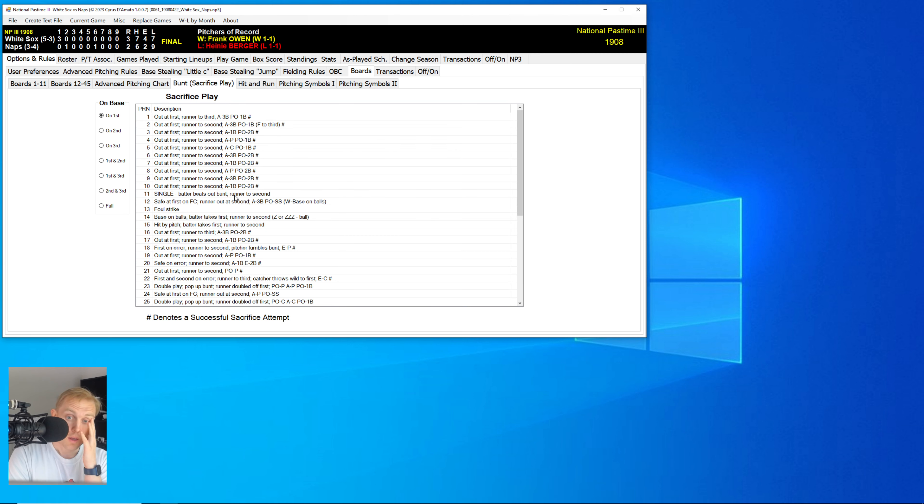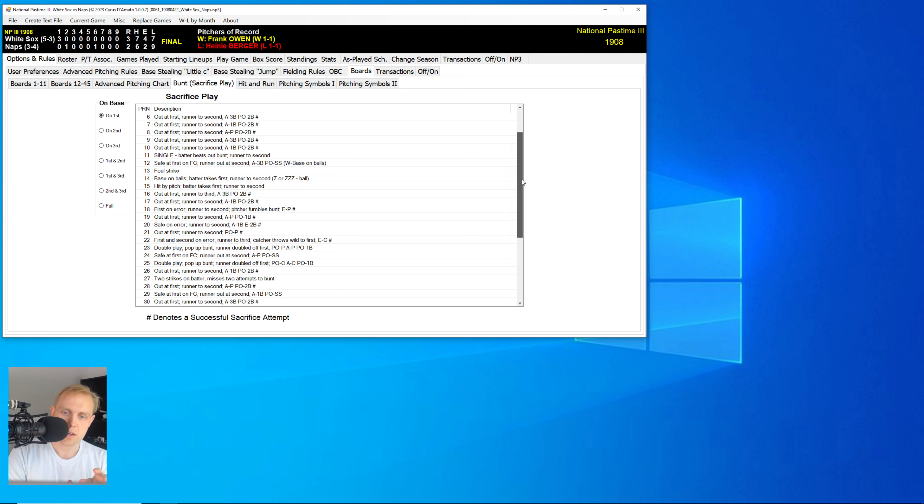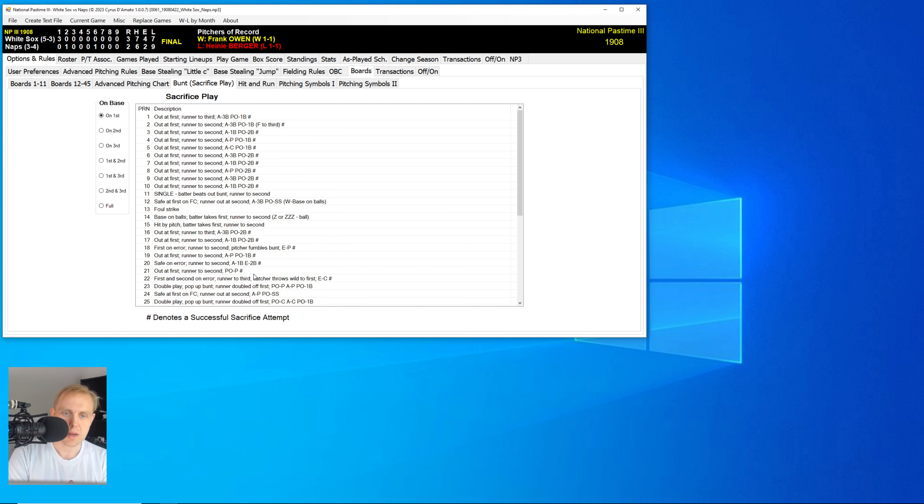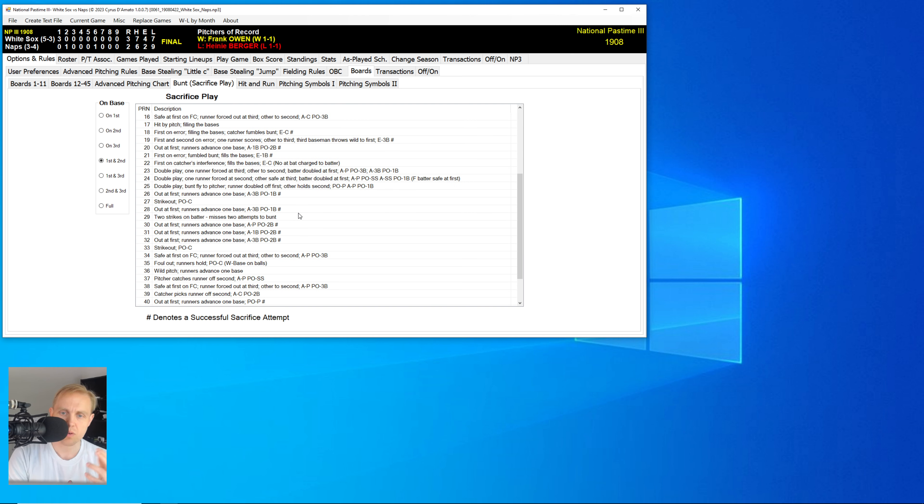What we want to focus on here is the sacrifice play. Without doing any sort of analysis, what I can tell you is that a lot of the results on the sacrifice boards do not result in a sacrifice. So you have play result 33 or 34 — with a runner on first base, the lead runner is thrown out and the batter ends up making first on a fielder's choice. There are numerous results that result in a double play, some that result in a passed ball or a runner being caught off first base by the catcher, a hit by pitch, a walk, a foul strike, and a single. None of these count as a sacrifice.